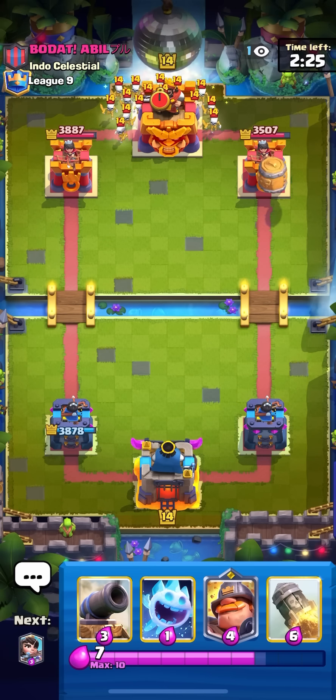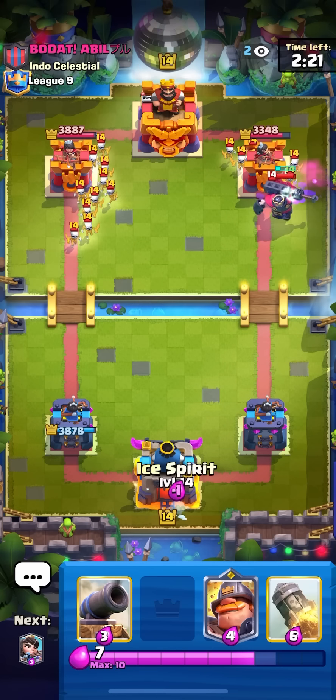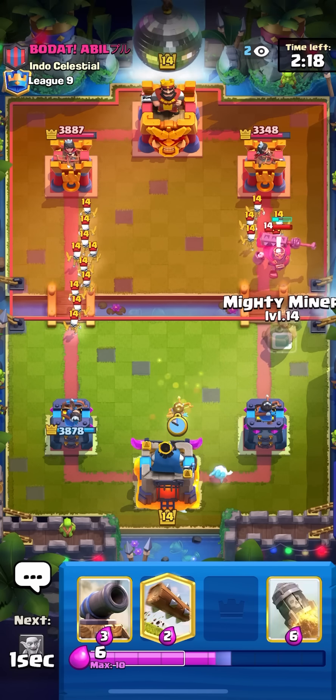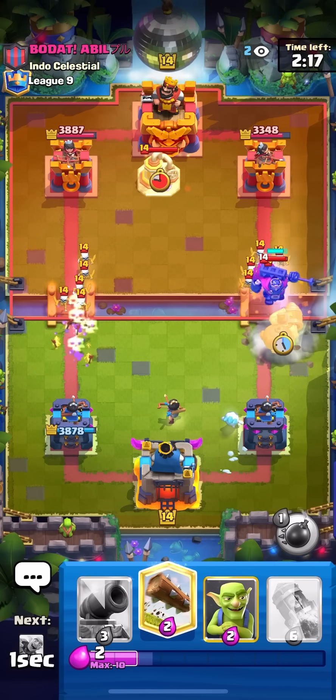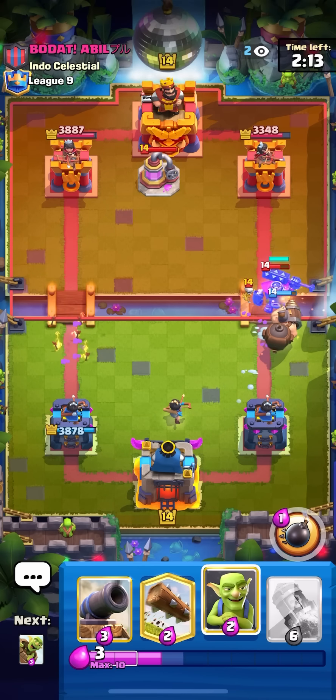I'm just going to go for my barrel here on the corner — also a skeleton army and skeleton king. He might be playing like the weird golem graveyard deck. Going to go for my princess here in the middle for the skeleton army and mighty miner for the skeleton king.